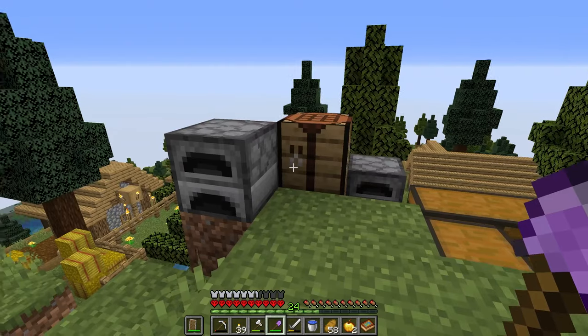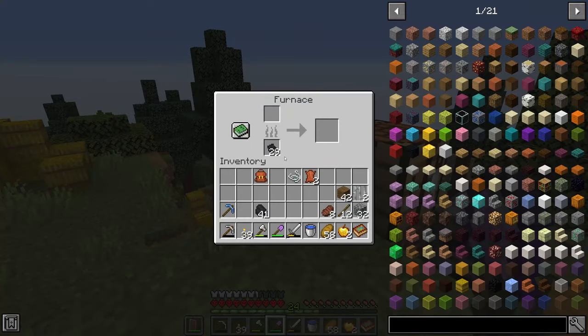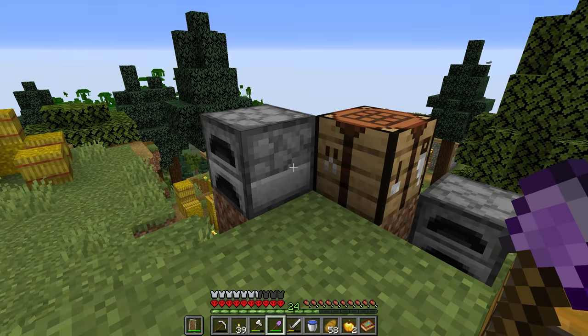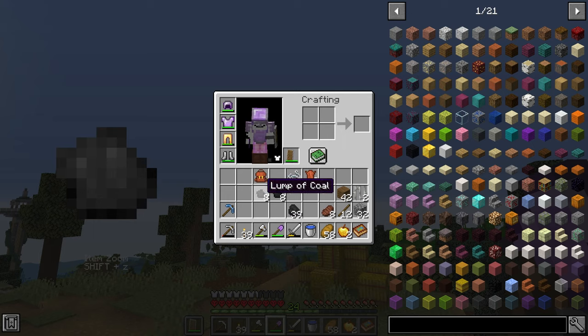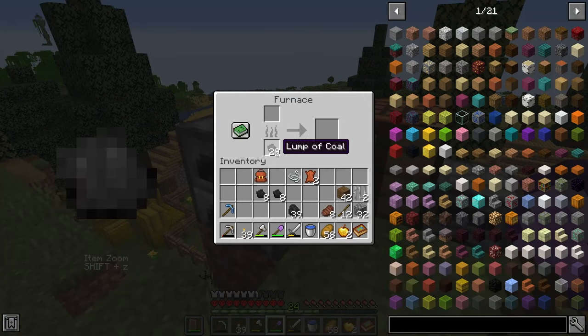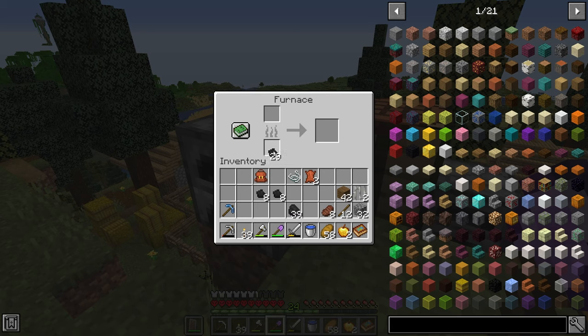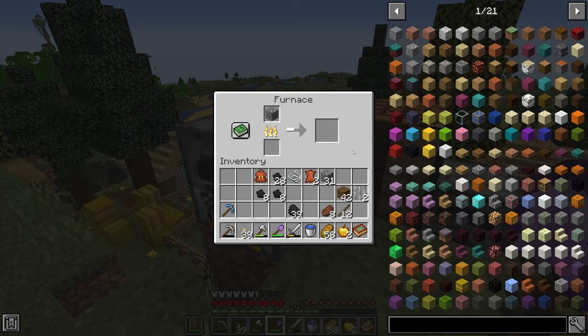Next up is another very small mod but one of my favorites — the Odds and Ends mod. Basically it lets you craft lumps of coal, where each lump smelts one item and one coal makes eight lumps. This makes it much easier if you have an odd number of things to smelt and want to save resources. It also adds trash cans and fluid trash cans so you can dispose of items more easily, which is always a great addition in Minecraft.